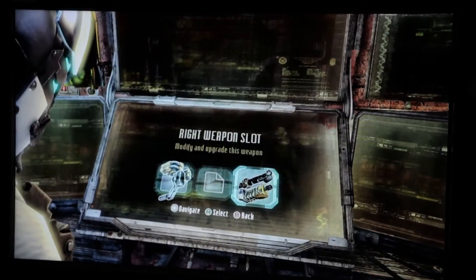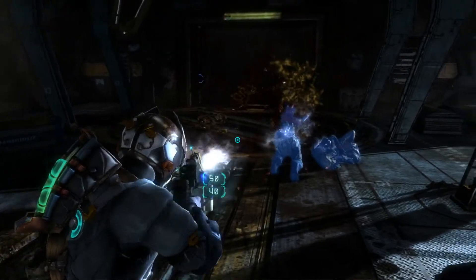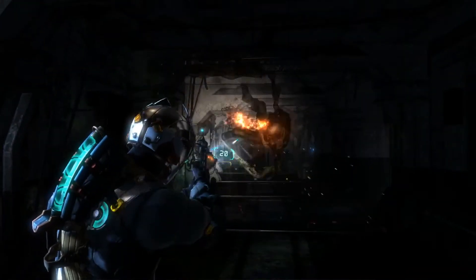It builds it. You want a single-handed gun or a two-handed gun? You got it. You want a plasma cutter engine? You want a Tesla coil engine? You want a ripper core engine? You got it. You want a ripper core on top with a plasma cutter on the bottom? Boom, you got it. How about flaming bullets? Or how about flaming rip cores? You can do all that — all in the new bench. The possibilities are endless.